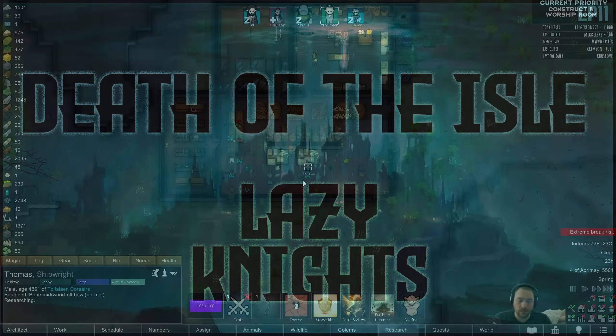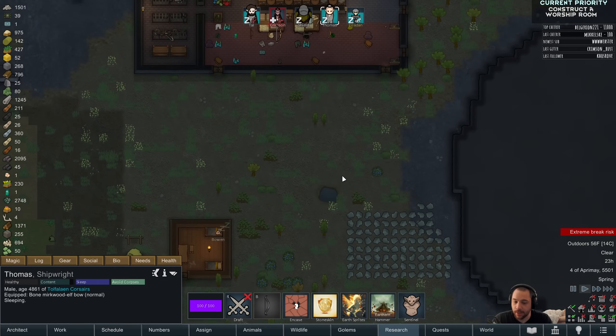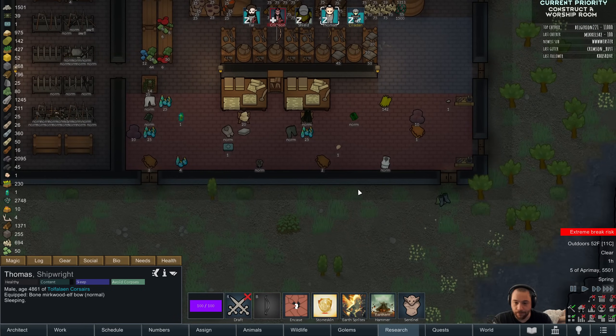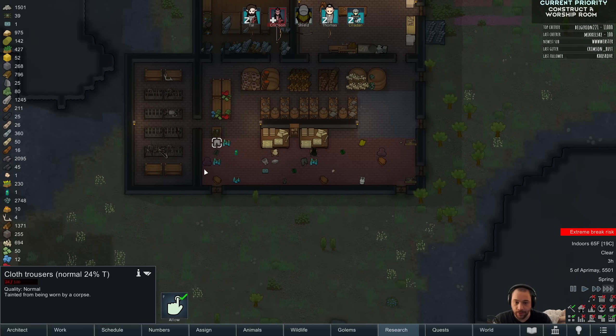I know they don't have Earth Sprites rocking right now, but I'd rather just have Thomas have full mana regen so that he can use Stoneskin, Earth Hammer, and Sentinel, especially given the wounds and disabilities we have right now. This low stockpile should not allow tainted, as that is causing garbage to be pulled in.